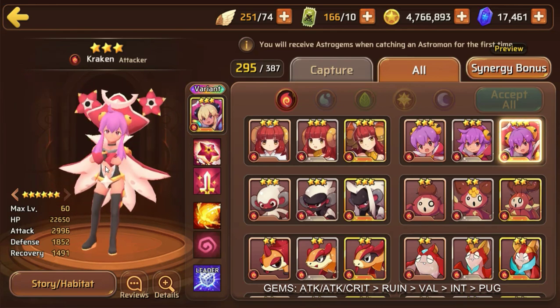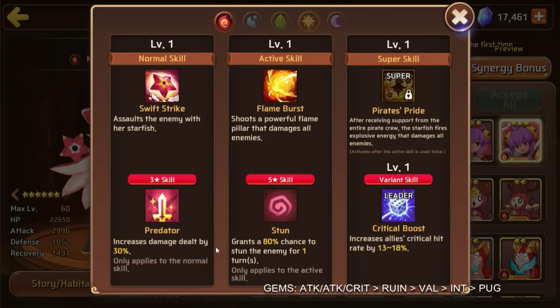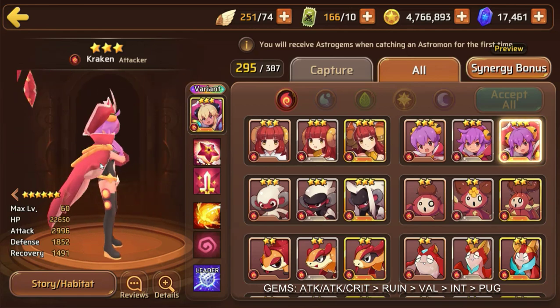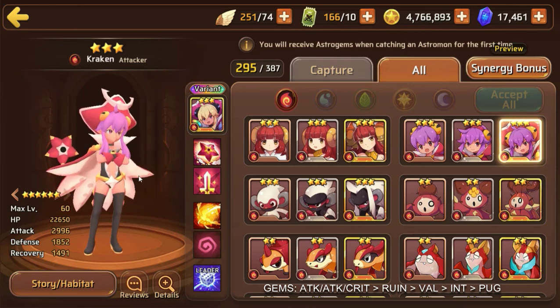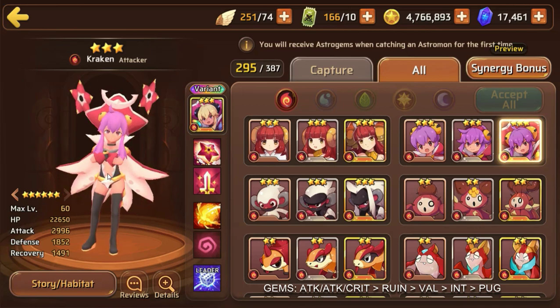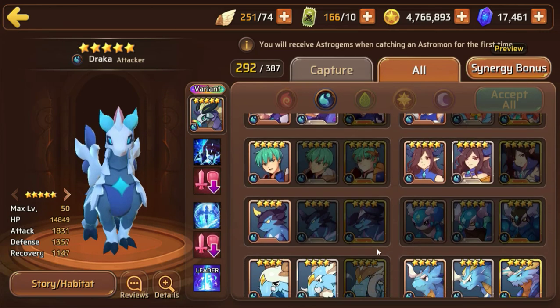Her main uses are going to be in the wood dungeons; the wood colossus could be usable as well, although the five-star skill won't be great for that. Her super evo is pretty good and I've seen people using her in arena already. I'd build her with HP/attack/crit rate or attack/attack/crit rate on a Ruin, Valor, or Intuition set. You can put her on a Pugilist set for arena or CVC, but remember high crit substats are required — go attack/attack/crit rate on a Pugilist set.